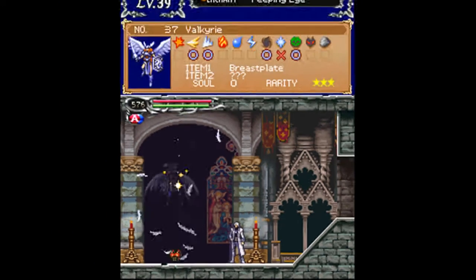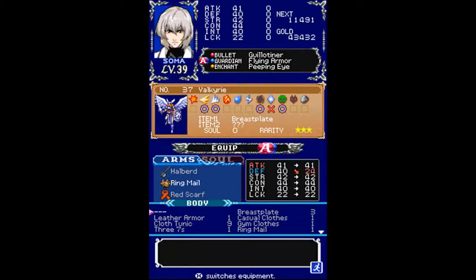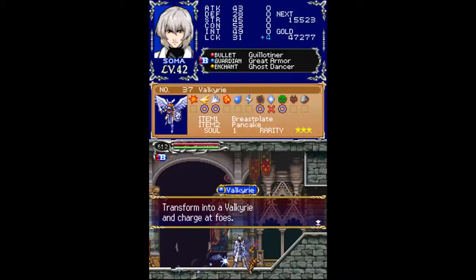And here's another enemy — the Valkyrie. We got a Breastplate from her right away, but we got that much earlier, so I'm going to stick with my Ring Mail. She's got a rare drop and a very rare soul, so I'll beat you back here once I get those. Finally — if you look at my level, I was level 39 before and level 42 now, so the disparity shows how long this took. I actually watched two episodes of Dexter while this was taking place, which is about two hours. I finally got the rare drop, which is the Pancake, and the very rare soul, which is what took so long.